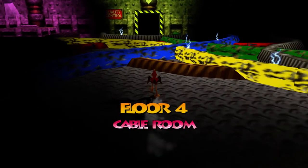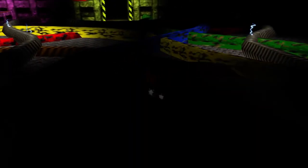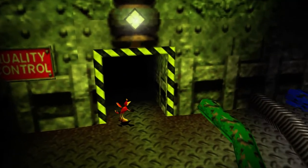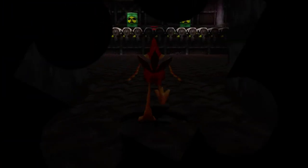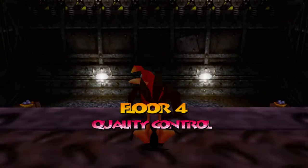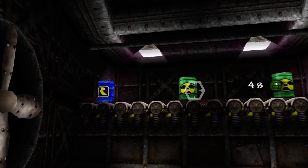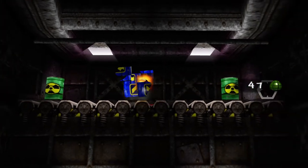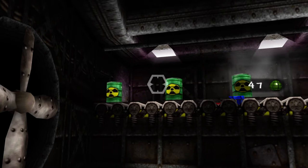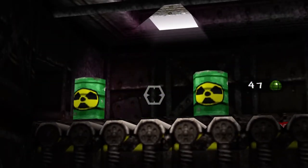Be very careful when you step in here — as you can see, there are a lot of live wires, and one wrong move means stepping on an electrical wire which will hurt. In the quality control room, we have a lot of toxic barrels, but once in a while a blue barrel with the Rare logo comes out. We need to shoot those blue barrels — we want to hit every single one on this conveyor belt, and that will give us a jiggy.